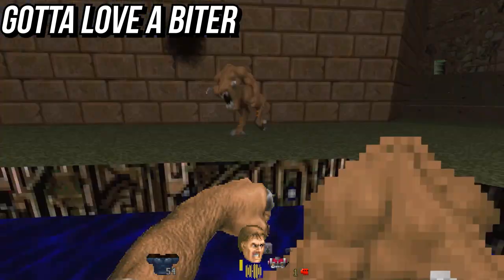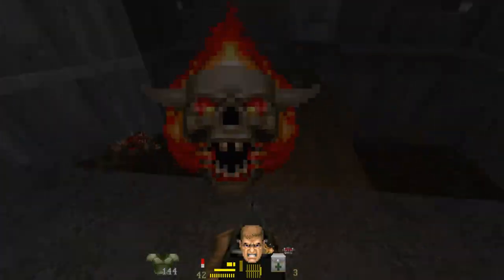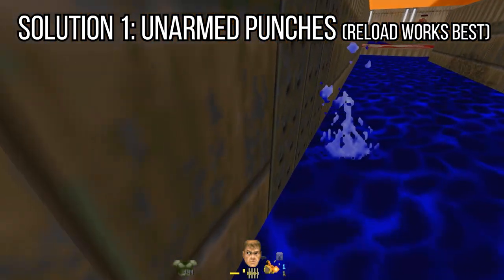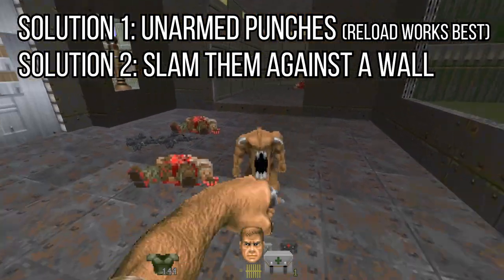The little pinky replacements called babuins and the lost souls bite and latch onto you to cause damage. Lost souls also light you on fire when they latch on. Two ways to knock them off: unarmed fists then hit reload for the shoving punch, or bump into a wall, which is a pretty good chance to knock it off.